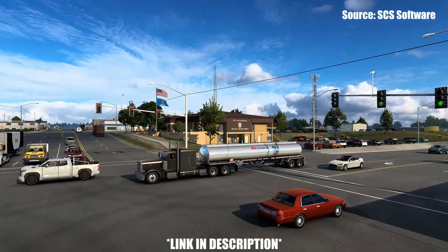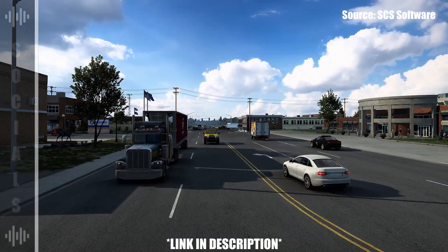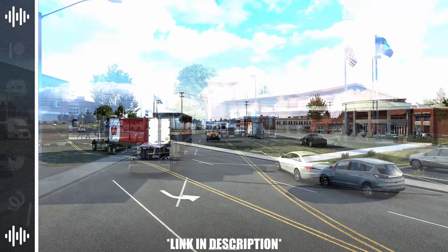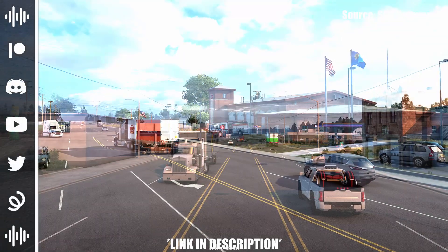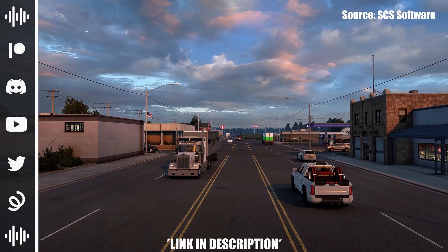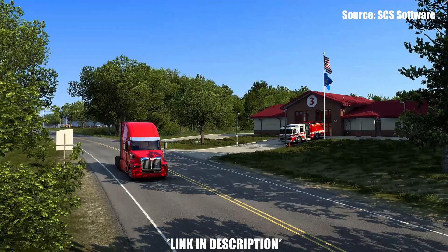As always, I'll have the blog post linked down in the description below — that's where you can find the 23 brand new screenshots along with the information that I'll be summarizing. This is part 2 of the Cities and Settlement series for the Oklahoma DLC, and the 4 cities highlighted within this blog post are Woodward, Clinton, Ardmore, and McAllister.